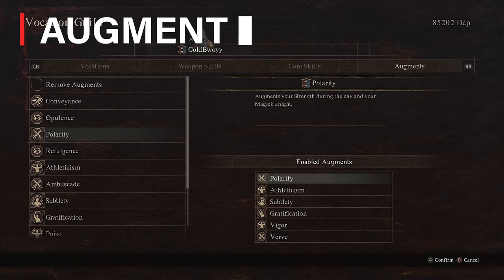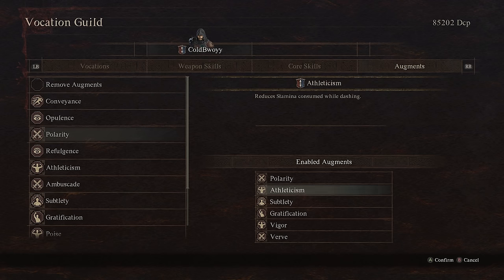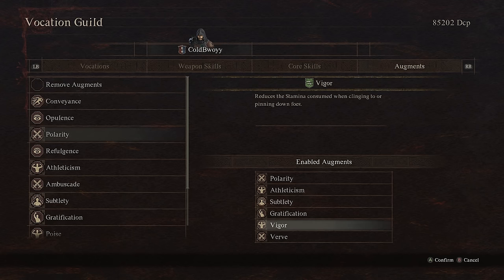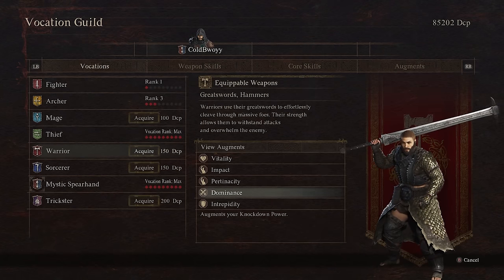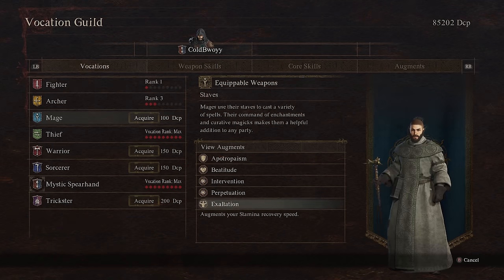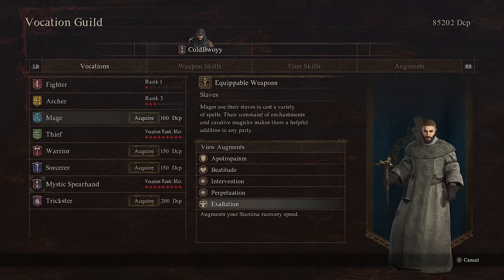For augments I'm using Polarity, which augments your strength during the day and your magic during the night. I also have Athleticism, which reduces stamina cost when dashing; Subtlety, which reduces the likelihood of being targeted by foes; Gratification, which slightly restores health when dealing a killing blow; Vigor, which reduces stamina cost when clinging to foes; and Verve, which augments your strength for even more damage. Dominance from the warrior class is also a great choice since it increases knockdown power, and Exaltation from the mage vocation boosts your stamina recovery speed.